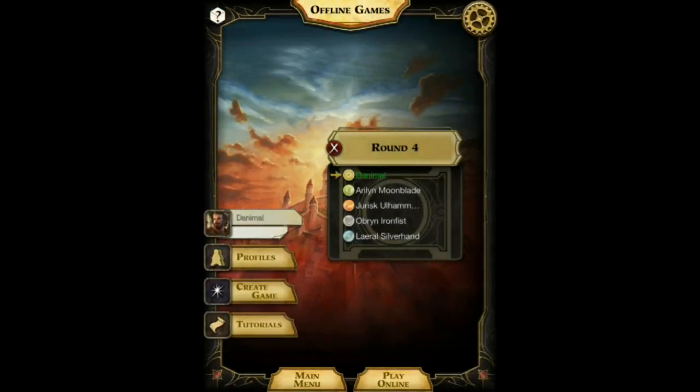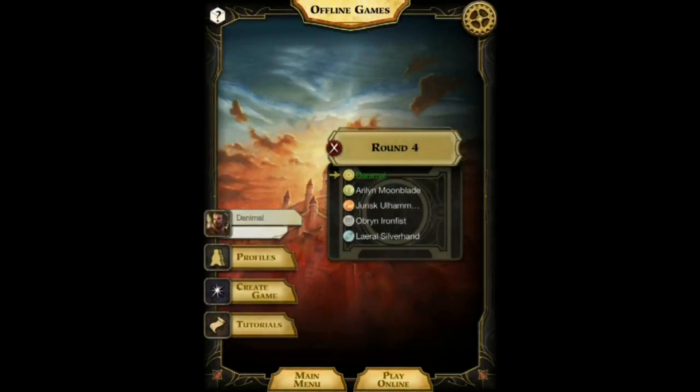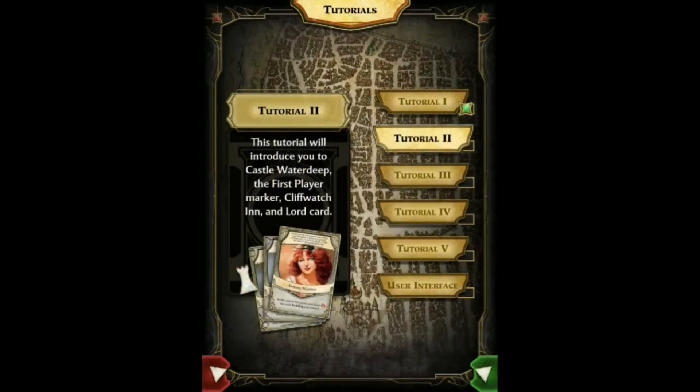I'm going to hit the play offline button. You can see I already have a game going. I've created a profile called Danimal; I can go to the profile screen and add new ones or delete them. There's the create game screen, which I'll get back to in a second. And there are tutorials — the tutorials can teach you how to play the game and they're well done. I looked at one, did part of two, and part of the UI tutorial.